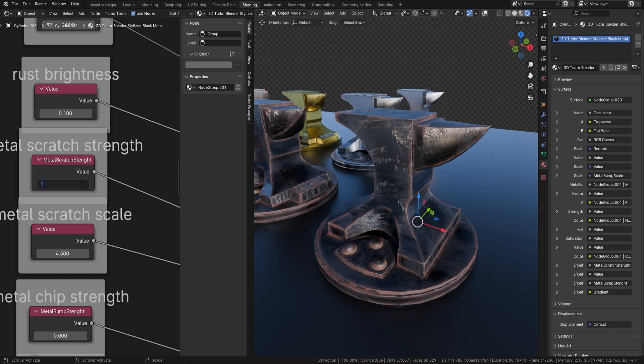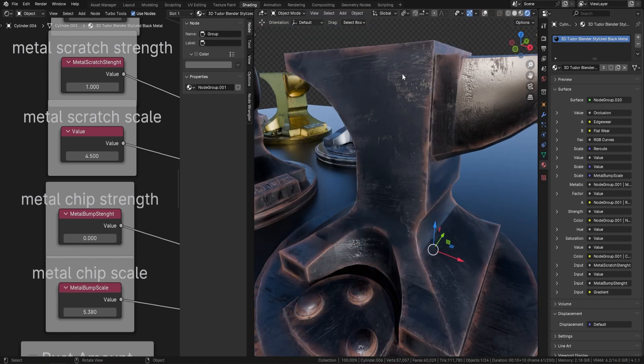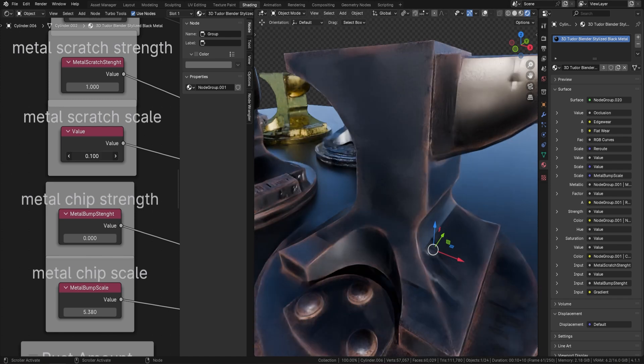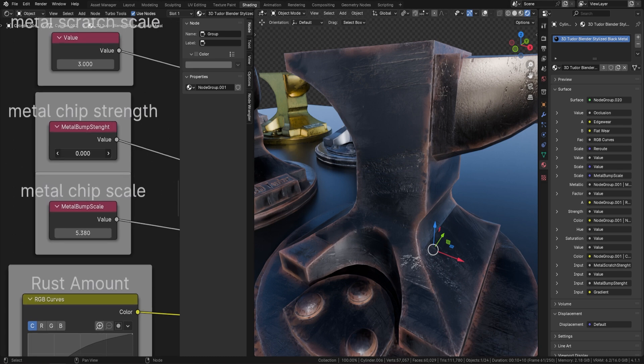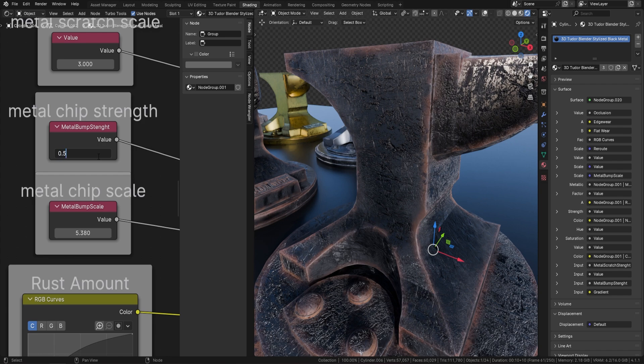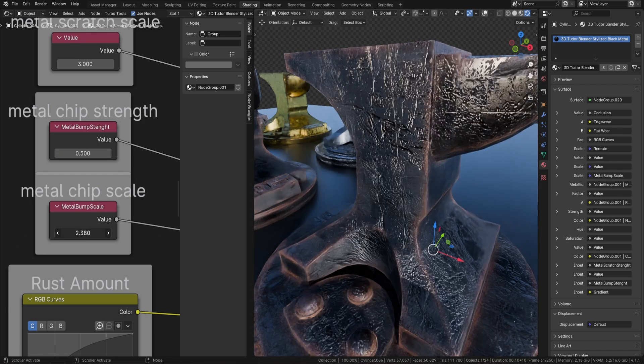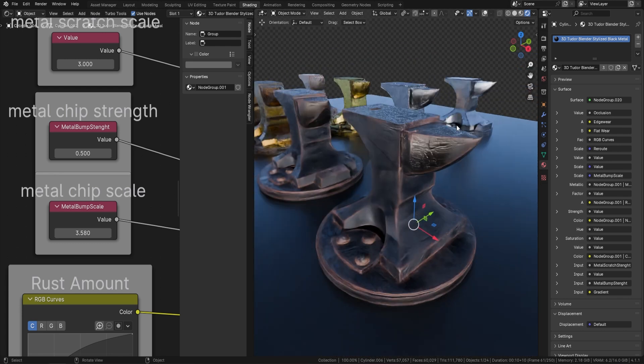We've also got the scale of the scratches. You can see how small they are at the moment — if I bring this back, we can control how they actually look. Next we've got chips — little chips in your metal. If I put this on 0.5, there you go, little chips appear. We're also able to control how big or small those chips are. You can see how easily we can change this metal into really anything we want.